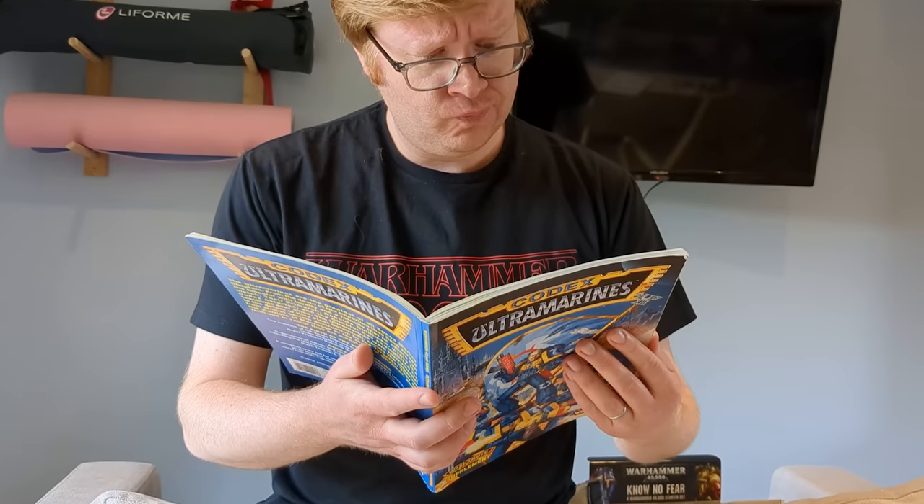Matthew took some time to consult the Codex Astartes, then redeployed his Terminators into the center and ran Cassius and his squad behind the barricades, doubtless to bring the Flamer forward in readiness for fierce fighting to come. The Assault Cannon roared into life, and despite jamming twice, two armor-piercing rounds punched into my Carnifex. With a minus six modifier, I needed to make my save on a nine — which I failed. Matthew rolled a ten for damage and my Screamer Killer was slain. But wait — my Voltage Field! I rolled a four. The Carnifex was back in business. The rest of the Terminators fired into the Termagants, cutting down four of the critters.